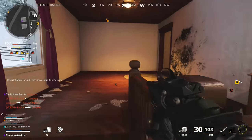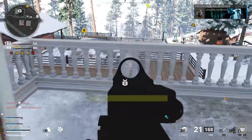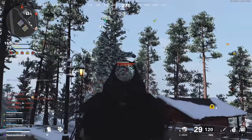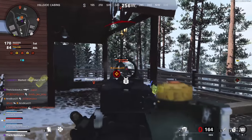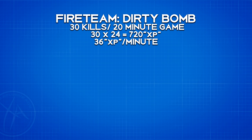This doesn't paint the whole picture, though — a kill in fireteam dirty bomb isn't equal to a kill in team deathmatch in terms of time investment. So I put together example scenarios based on my playstyle and expected kills within a 20-minute period. After playing a few games of fireteam dirty bomb, I averaged roughly 30 to 35 kills in a 20-minute game. Using our test data and calling each percentage point of progress "1 XP" just for the sake of example, 24 XP per kill times 30 kills gives us 720 XP, which converts to 36 XP per minute in fireteam dirty bomb.